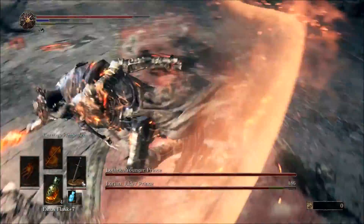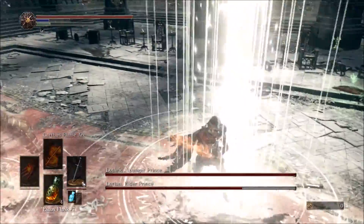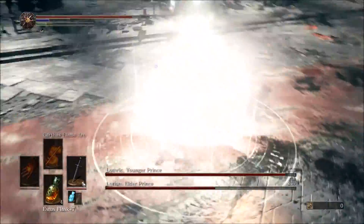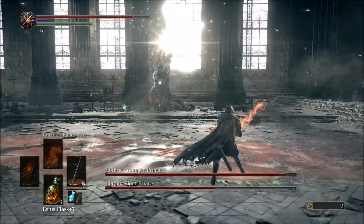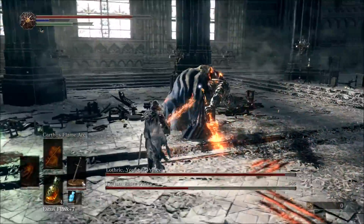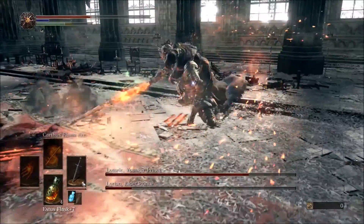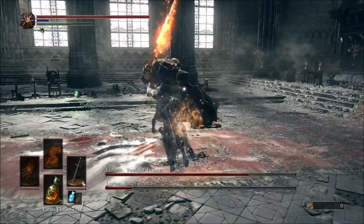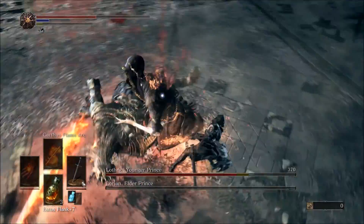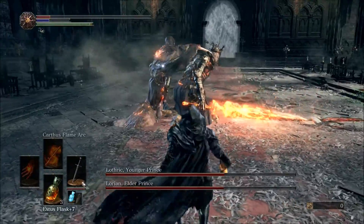You have to kill Lothric because every time you kill Lorian, Lothric just revives him and you start again. You do get a lot of free hits in on Lothric when you kill Lorian. I didn't know this yet since this was my first time doing this part of the fight, so I was just hitting him in the front. When he dies you'll see the other one heals him — when they heal him, watch out. You can get a few hits in but then roll out because he does an AoE attack that gets you.